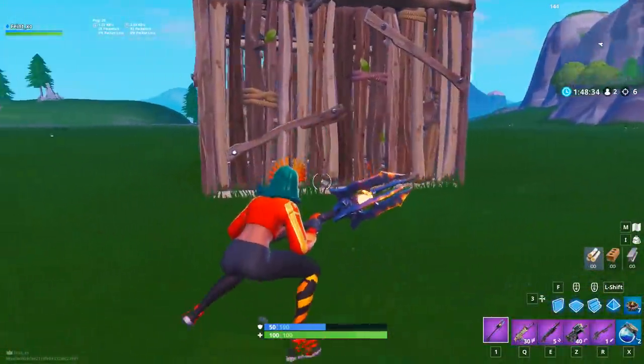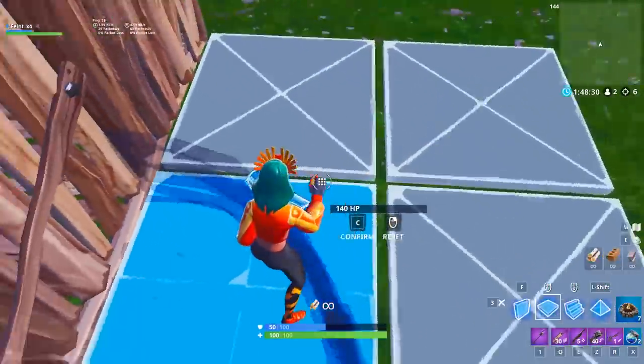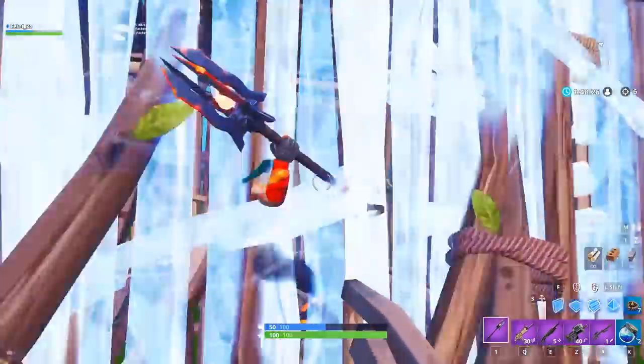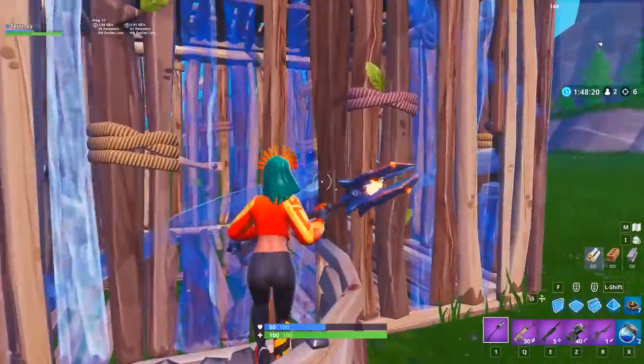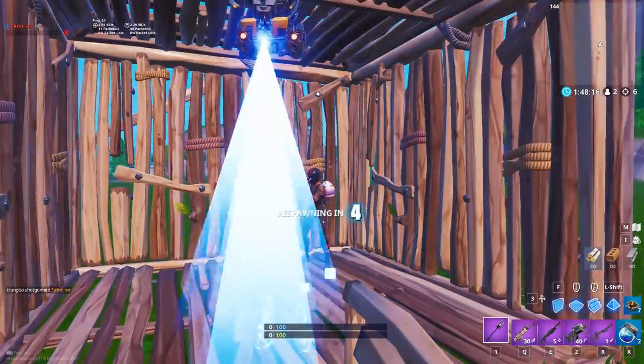One of the easiest ways to phase through somebody's wall is with an edited floor. Edit your floor so only one square is highlighted, then stand against the railing of your edited floor and hold forward while pickaxing or spraying the wall you want to phase through. Just be careful because this trick requires you to walk straight forward from a specific spot, so they can line up an easy shotgun shot if they see it coming.